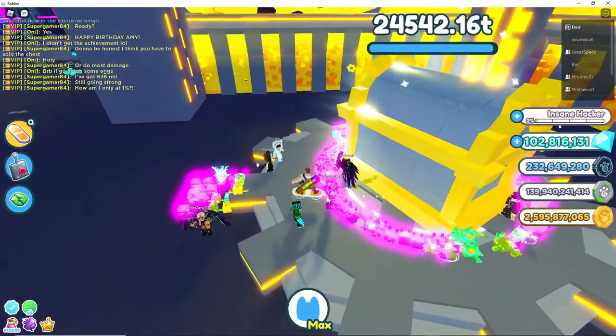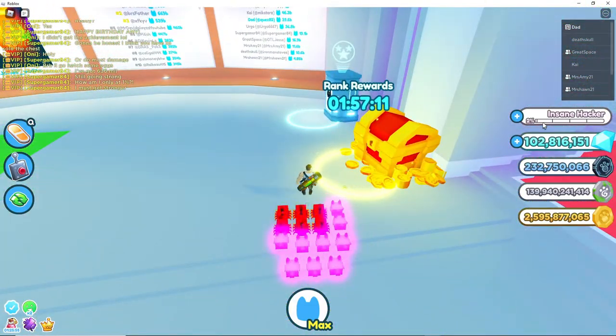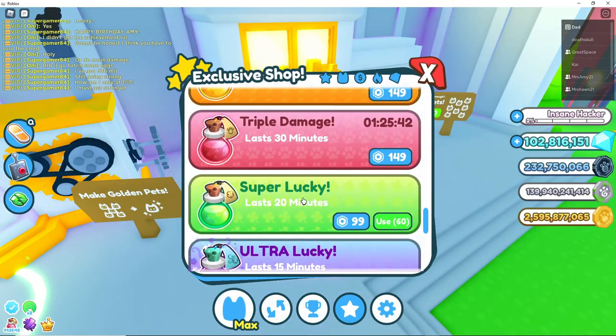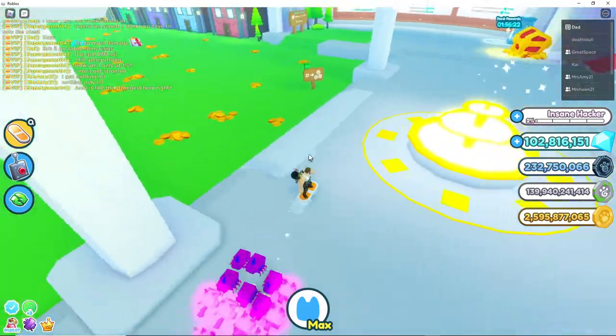Something you guys need to realize: every day you get free boosts. Get your boosts! If you haven't been doing this every day, you should be. Go get your rank rewards — I think around the Hack or Godlike rank you unlock rank rewards. Get those every single day. Then right away, go hatch some pets. Use your super lucky and ultra lucky boosts — just use one of each to start, then go hatch. When you're going to break a chest and grind, use your triple coins boost and triple damage boost. Those help immensely — you're talking triple damage and triple coins, jumping from 30 million all the way up to almost 100 million.